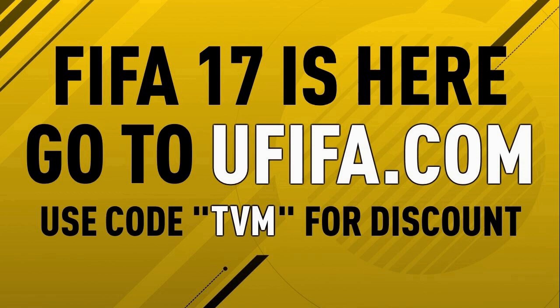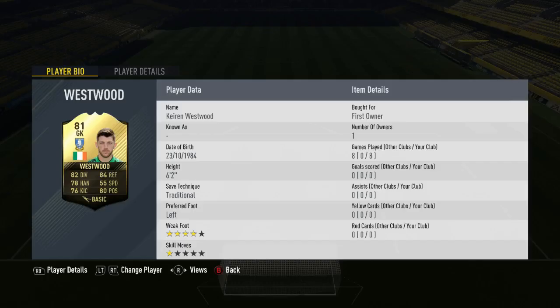For the cheapest FIFA points, coins and accounts around, go to ufifa.com and up until the 2nd of January get 15% discount when you use the code TVM at checkout. Links in the description, go check them out.